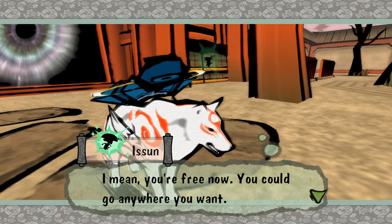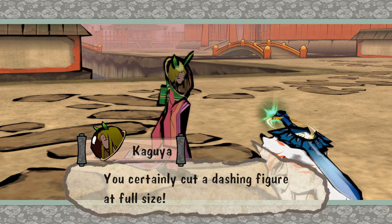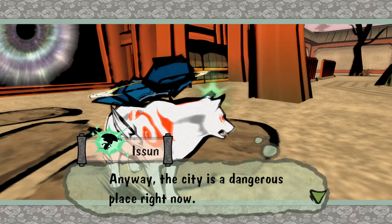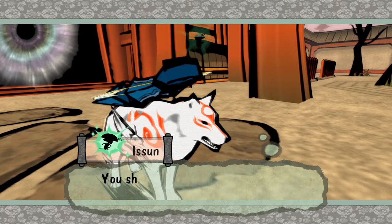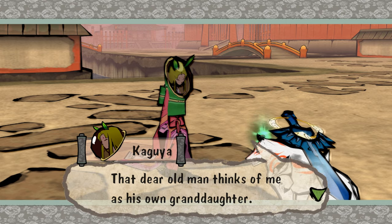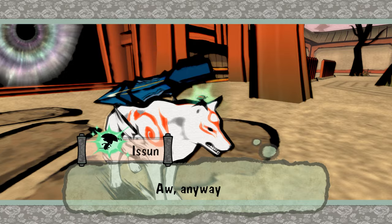Hey, bamboo girl! I hardly recognize you — you were so tiny when we first met. You certainly cut a dashing figure at full size. Oh no, don't feed his ego. The city is a dangerous place now; you should head back. The Emperor wants her treasure — you should get away before he starts sniffing around. Plus, your grandpa seems awfully lonely. She's not actually his granddaughter — it's more of a found family thing.